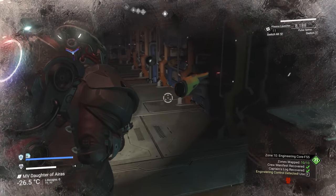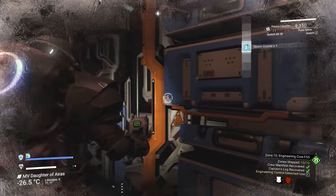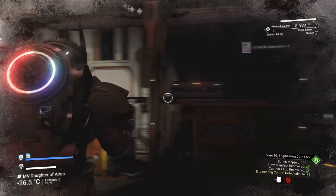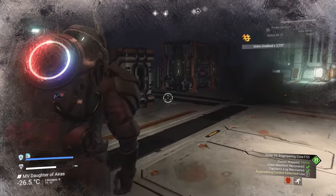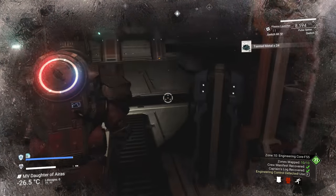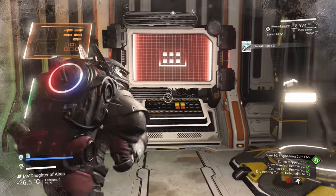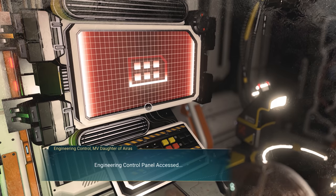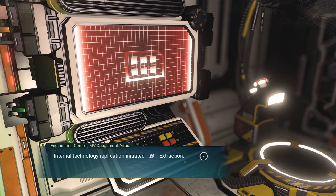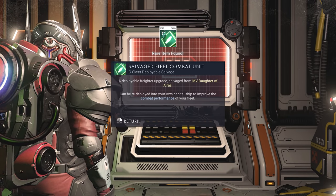You'll probably find an average of maybe 1.3 or 1.4 modules per derelict run. Even in the last room there are blue crates. There's one more here I haven't done yet — and that's it, we've cleared the whole place. We'll get the technology module at the end. I believe it would be S-Class but — no, okay. So this one only gives C-Class. That's worth noting. This one is worth doing when you're just getting bulkheads or the extra 400-600 nanites at the end.